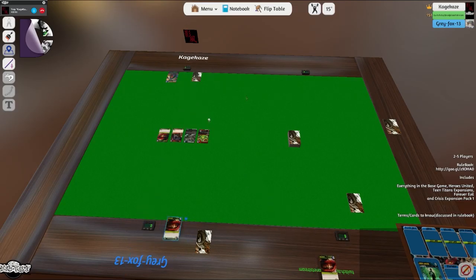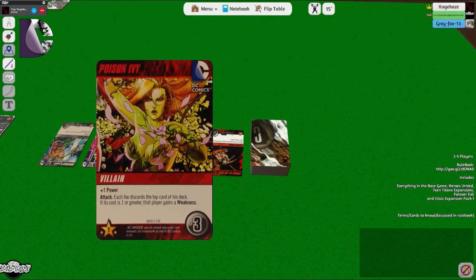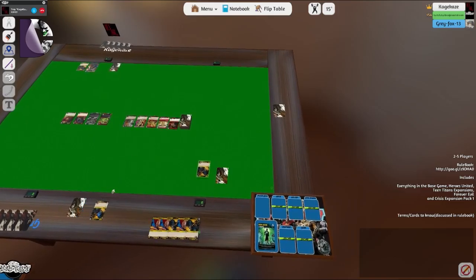Alright, I'll go first — totally not cheating. Draw your fives. Let's fill up the lineup. Due to Arkham Breakout, any villains with an attack are treated as a first appearance attack. We've got one villain and that villain does have an attack, so we all have to resolve it: each player discards the top card of their deck — if it's cost one or greater, gain a weakness.